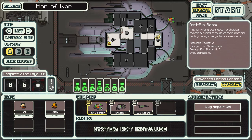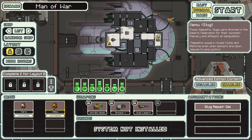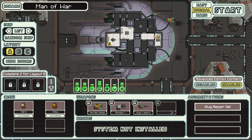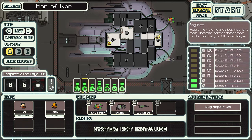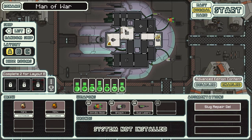I think we'll go for the Slug Cruiser Type A. Let's have a quick look at the ship before we start. It has an Anti-Biobeam, a Breach Bomb, and Dualizers. A crew of just two Slug crew members — Zimu and Kara. Slug Repair Gel which automatically repairs hull breaches. Systems include shields, engines, oxygen, three weapons power, medbay, piloting, and doors. No sensors, but Slugs can actually sense the position of enemy crew members on board our own ship and other ships.